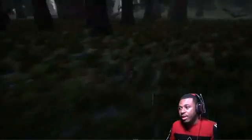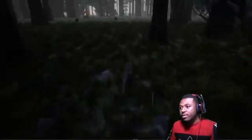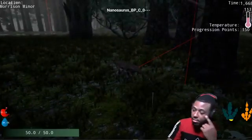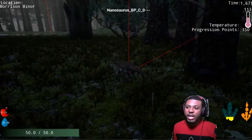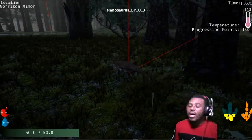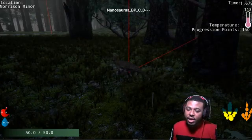Weapon selection — the last time I actually spent any real time working on humans, I was starting on weapon selection. Basically you have your assault rifle and then you have your pistol. I think I got them to switch, but I didn't get it to work properly with the voxel plugin.